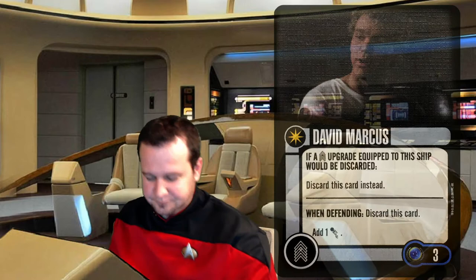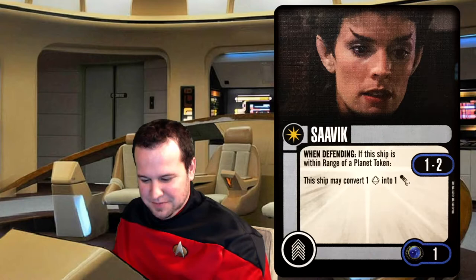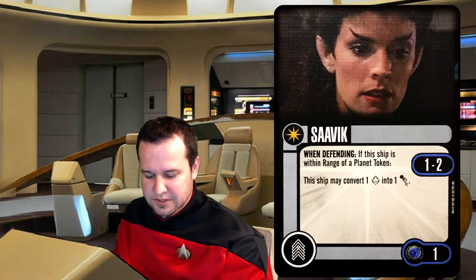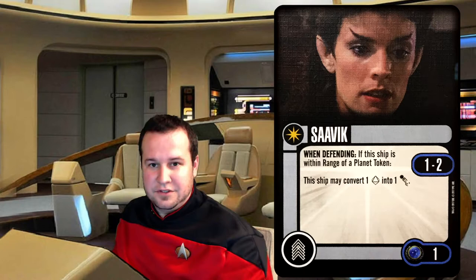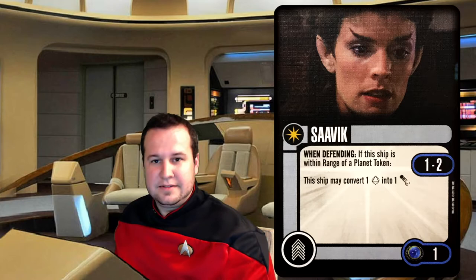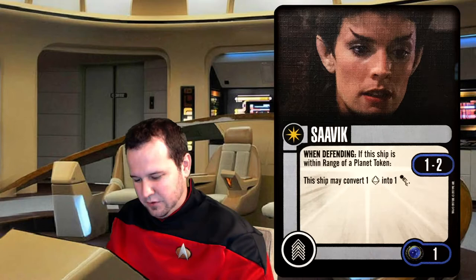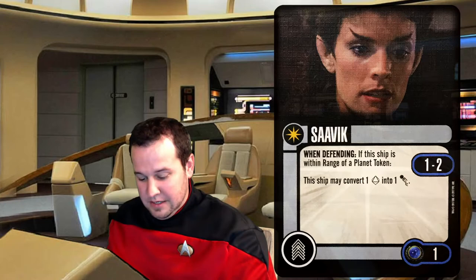Next up we've got Savik — I'm sure I'm butchering this name. It states: when defending, if this ship is within range of a planet token — range one to two — you can convert a blank result to an evade result. That is very effective, especially on a ship where you're rolling a lot of dice and you have a good chance of rolling some blanks. This is a guaranteed evade and only costs one squad point. On a map with planets, if you have a crew slot open, absolutely — I would equip her. She kind of looks like that girl from Beetlejuice; I don't know if it's the same actress, but I remember her in that movie.